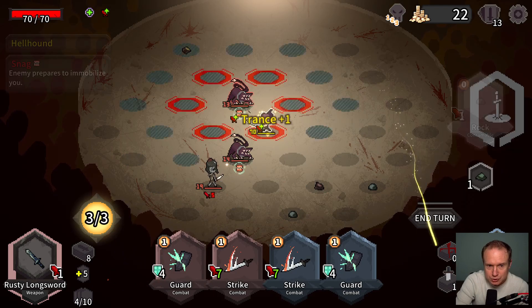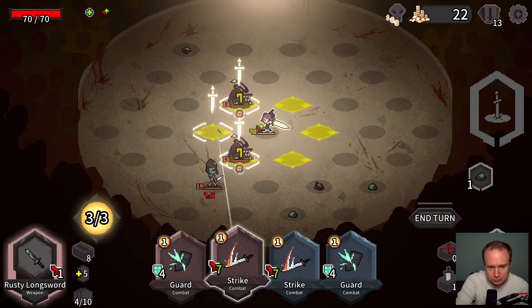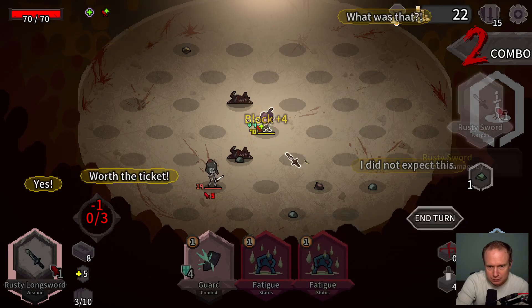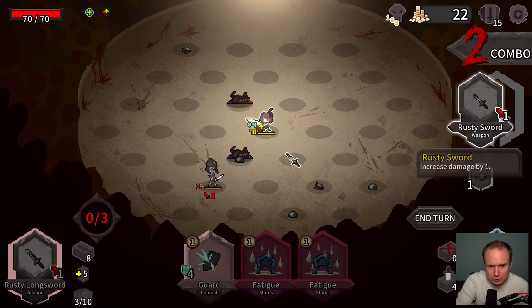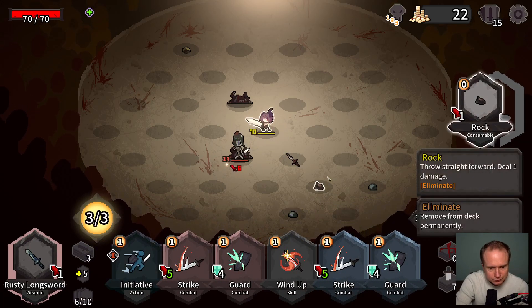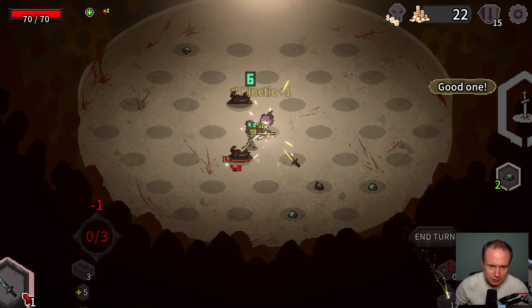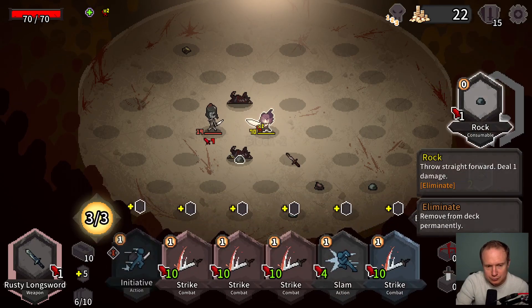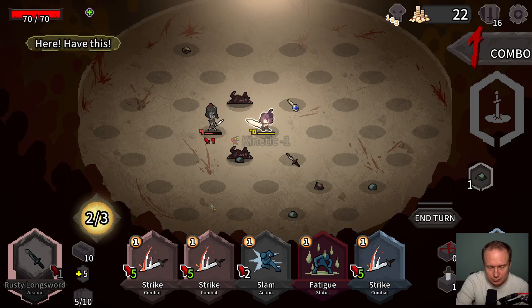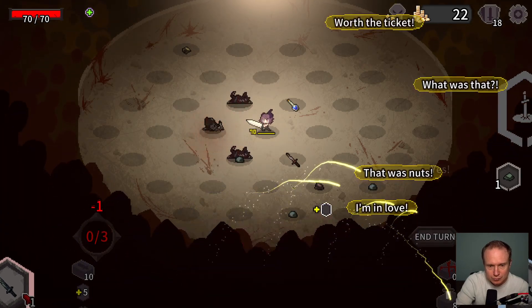Okay, these guys are not doing anything — they are preparing, which means I can do that. Probably should have ditched a Fatigue instead. Then I'll just wind up and we'll do a big hit next turn.